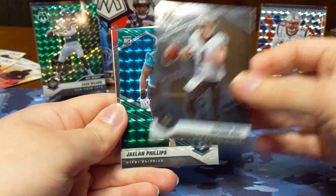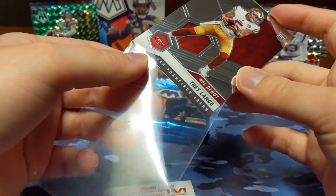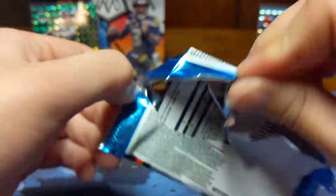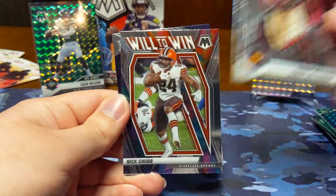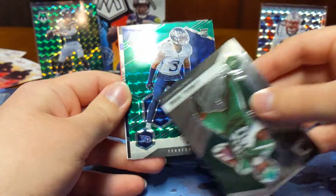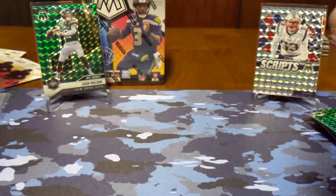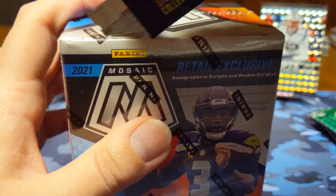Brandon Cooks, Taysom Hill, rookie green of Jalen Phillips, and a rookie NFL debut of Trey Lance. Andy Dalton, Terry McLaurin, will to win, Nick Chubb, and a rookie of Racey McMath. Last pack of box number two: Dante Hall, Michael Pirene, and a rookie NFL debut of Caleb Farley, and Matt Stafford. Box number two not quite as good as box number one. On to the final box, box number three.